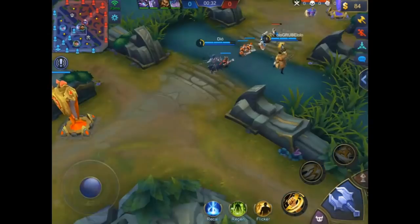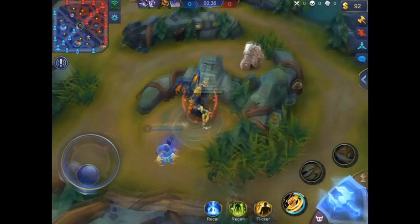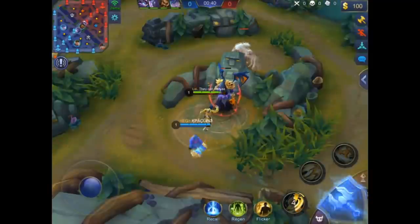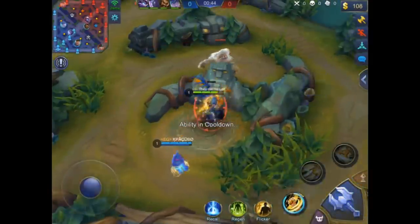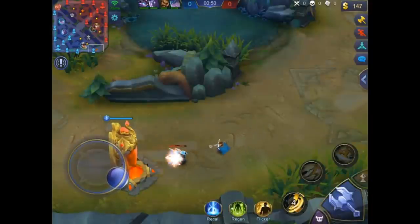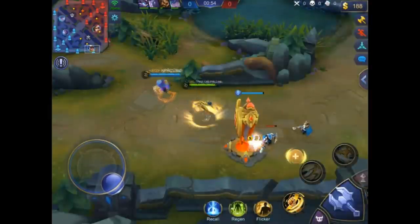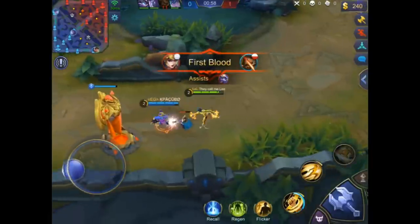He doesn't buy the jungle item since he's the tank, so they start the red buff first. Combo Lee is playing on an iPad, and as you can see his vision is a lot bigger than on a phone — that's really overpowered when you play on an iPad or tablet because you can see so much further.